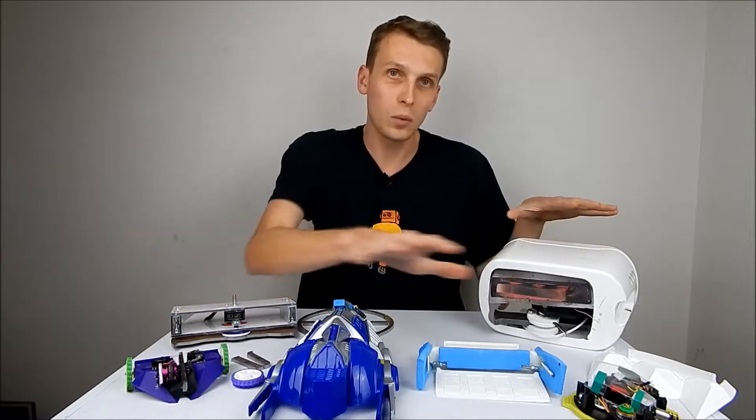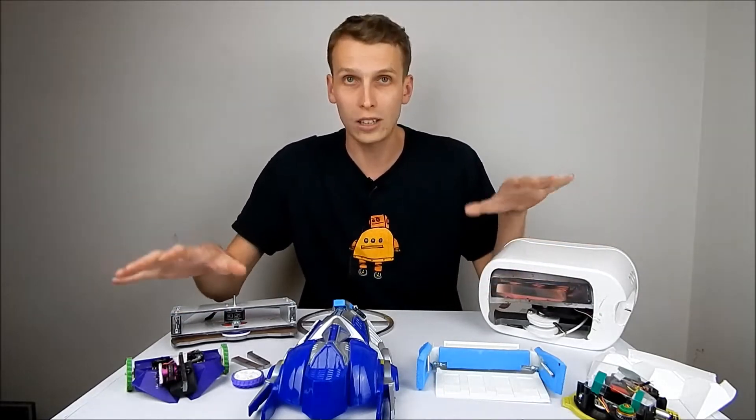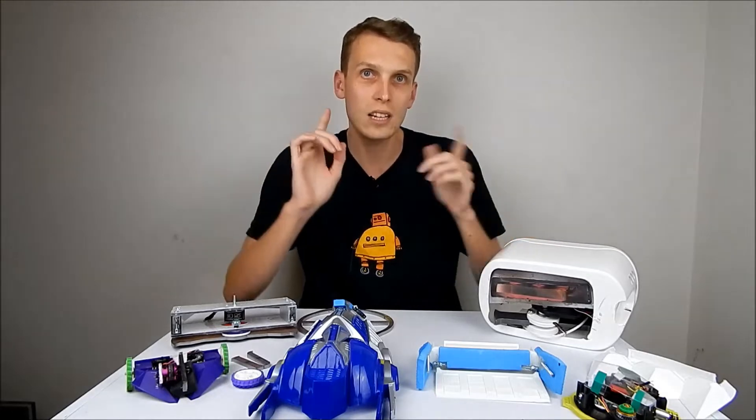At the back I have two different beetles, and then along the front we have four antweights — all of which you have seen before. I am just going to quickly touch on each of them and what we are going to do with them, and then we are going to get straight into some builds, get all of these guys up and running, and go from there.